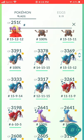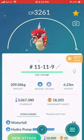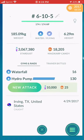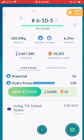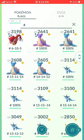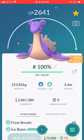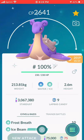Two Pinsir, seven Gyarados — I've got two bad shiny ones I powered up when I hit level 40 back in May 2017. Back then I didn't care about IVs; now I'm way more picky. Four Lapras — this Shundo is the only Shundo I have, I don't think I have another one.